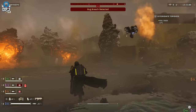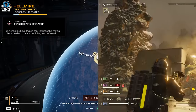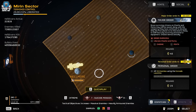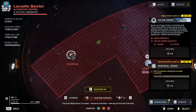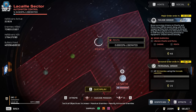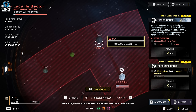I have snippets of gameplay of these two stratagems in action, which we'll check out in a moment. But first, the major order in game states: 'Brave surviving citizens on Choohe and Penta may still be saved, along with the weaponry they have continued to develop. Only the first planet to be liberated is likely to still have any surviving personnel or equipment. Choose democratically.' The two planets are the choice.